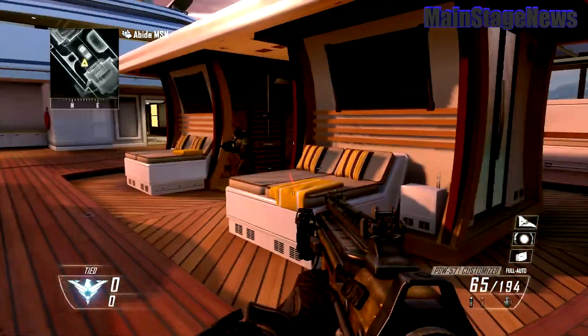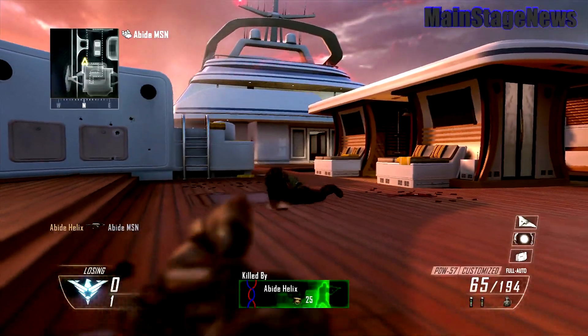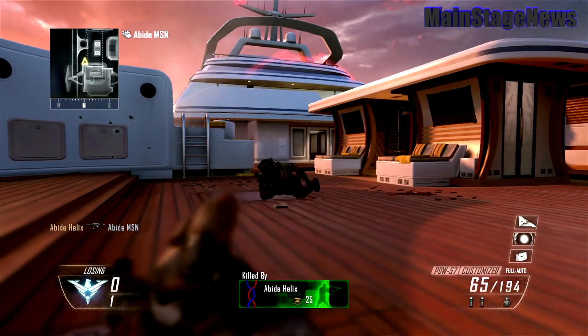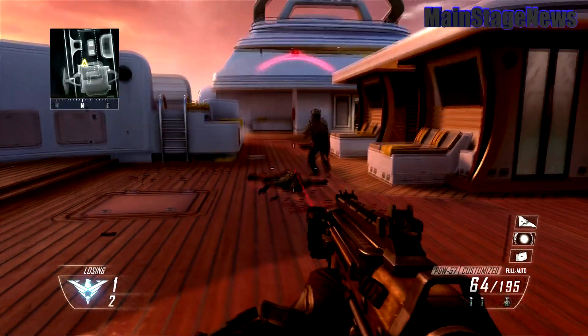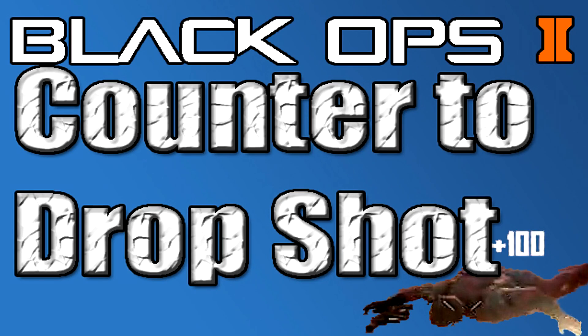Dropshotting has been around in Call of Duty for as long as just about any player you talk to can remember. It's one of the best ways to evade bullets and stay alive. In Black Ops 2, dropshotting is even more effective. With the increased recoil, your gun is shooting up in the air while your target is going down to the ground, making it very tough to stay on target. But there is a way to outplay the dropshotter. This is Main Stage News, and today I'm going to teach you guys how to counter the dropshot.